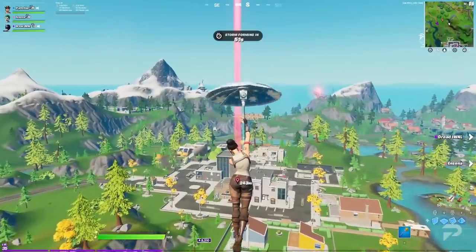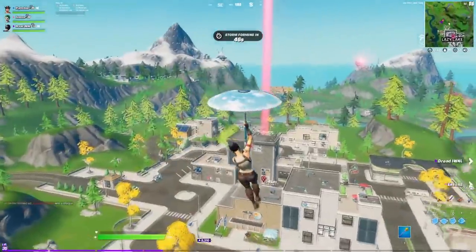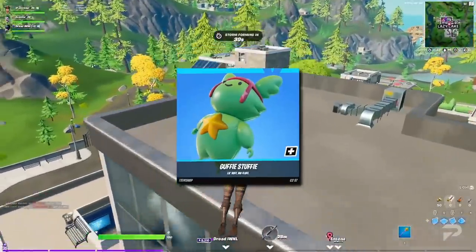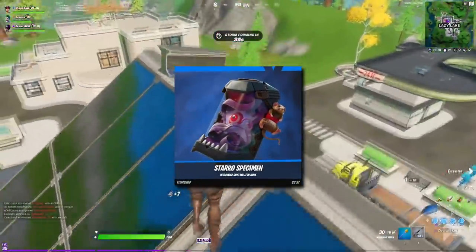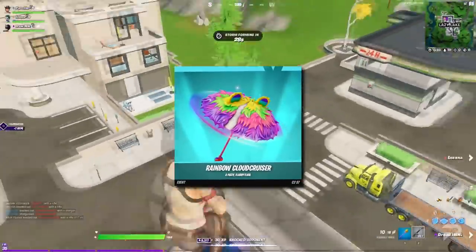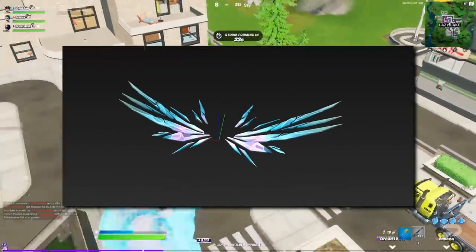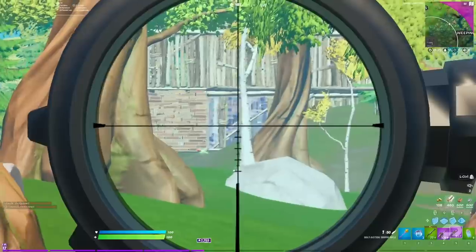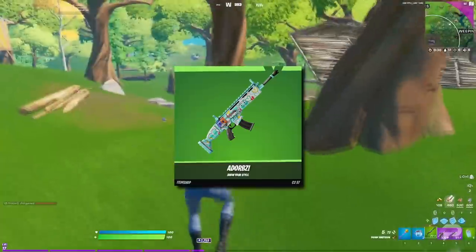We don't know what any of them look like, but leakers have also discovered a Back to School 2021 cosmetic set in the files. For the harvesting tools, we've got the Argus Saber and the Freezy Friends. For backblings, there's the Guffy Stuffie, which will react happily or angrily depending on how you play the game, the Starro Specimen and a Weather Balloon. For gliders, we've got the Rainbow Cloud Cruiser and the Cuddly Cloud Cruiser. A Rift-inspired Ariana Grande glider has also been added to the game files, but we're not sure if you'll actually be able to purchase it because it doesn't have an item shop display. The new wraps are the Doodler, the Bloodsport Camo and the Adorbs.